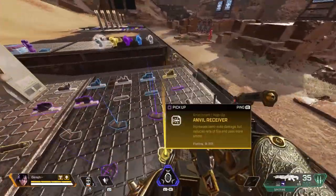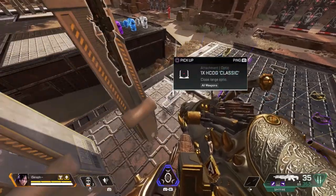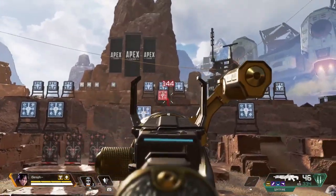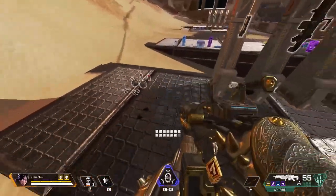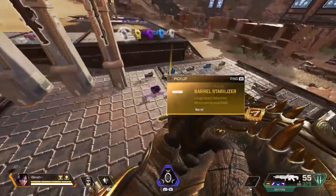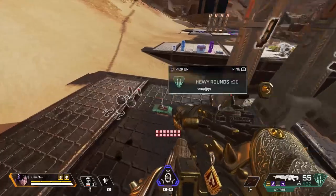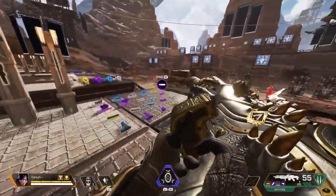Next up we have the Spitfire. The Spitfire is an amazing weapon — it has a ton of bullets. I really like the 1x HCOG Classic, but the Spitfire with the 2x Bruiser is absolutely devastating. This gun is insane at long ranges and does a ton of damage. The Spitfire benefits greatly from the Bruiser, and I'd definitely recommend it. I would avoid the 3x — the 1x or Bruiser are the best options depending on your preferred range.